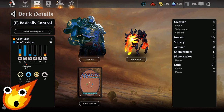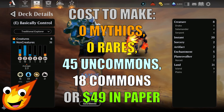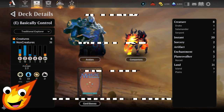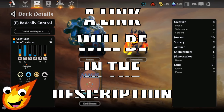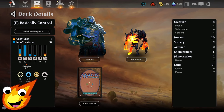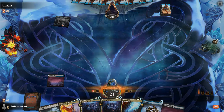Long-time viewers of the channel know we have to talk about the stats of the deck before we dive right in. Our control deck today is Azorius colors — white and blue. Our average mana curve is about 2.3, which is a little deceiving, but I'll explain why later. In this control deck we have eight creatures, 20 instants, two sorceries, two artifacts, five enchantments, two planeswalkers, and 21 lands.